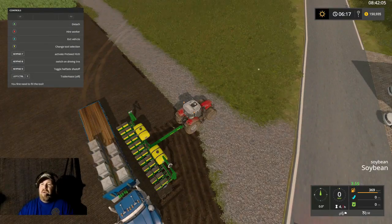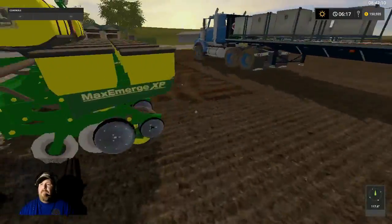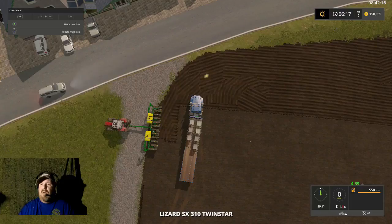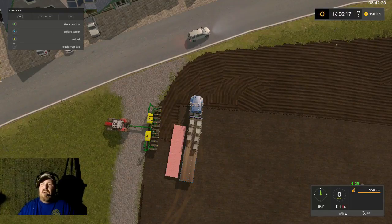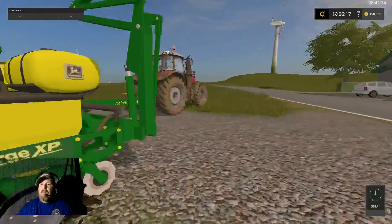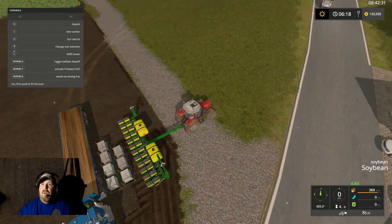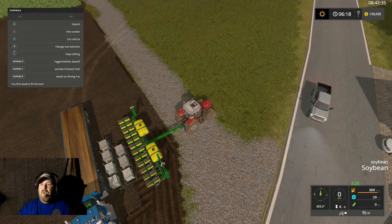Maybe they need to be on the ground — let me pull up a little bit. We can't fill the planter like that. Let's see: work position, X and Y. I should have done that from the get-go. Going back up — refill store, okay good. I was getting scared there.